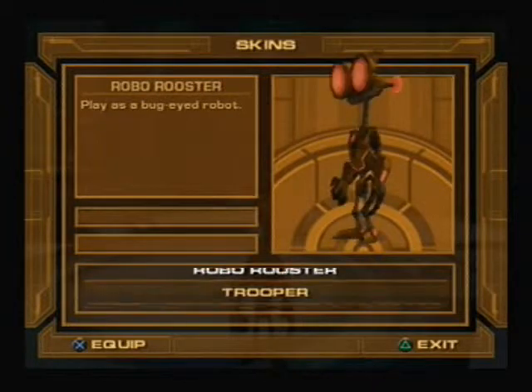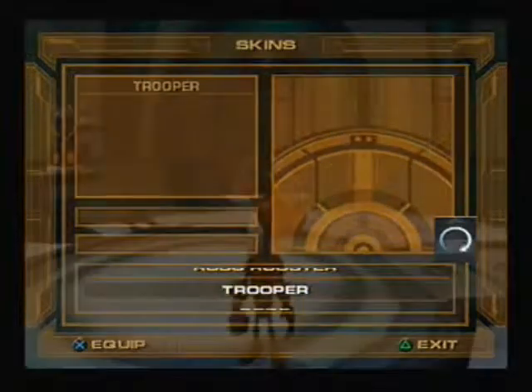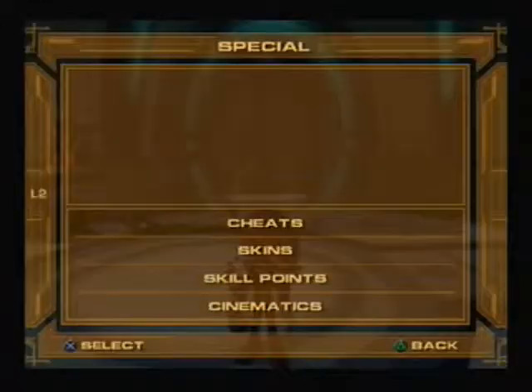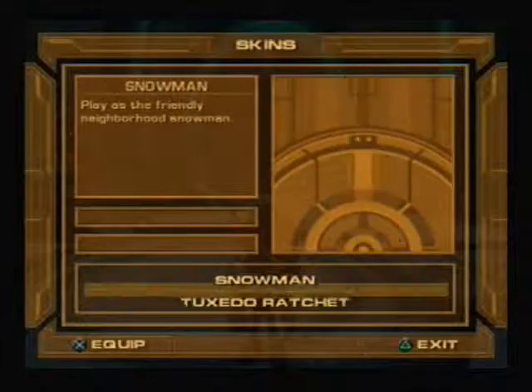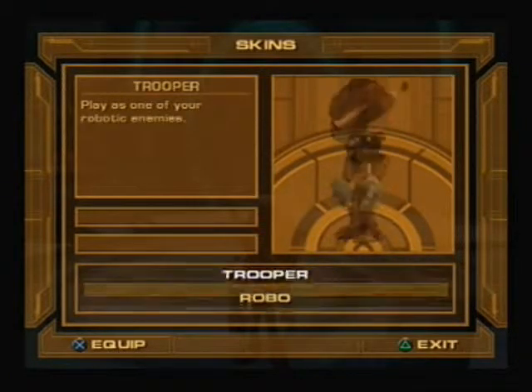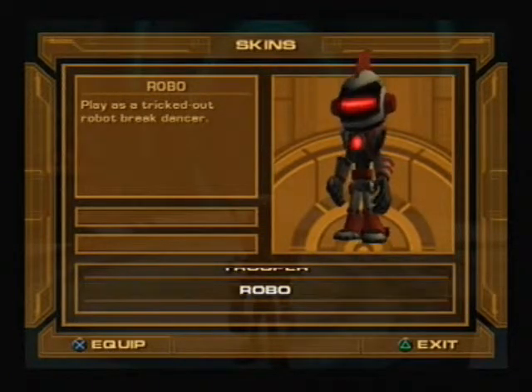Then there's the Trooper, which looks like an enemy from Ratchet & Clank 3 — pretty cool how it can be a little version of one of the enemies. And then there's one more last skin: Robo.